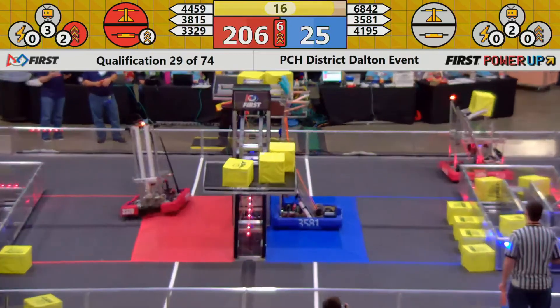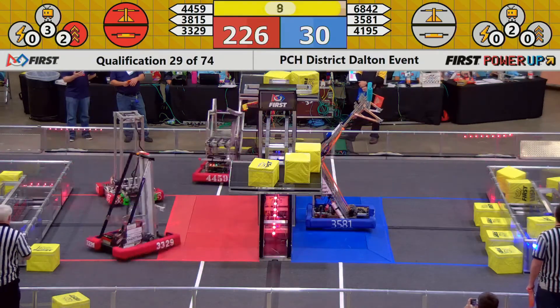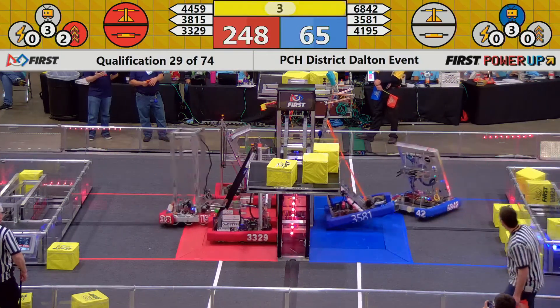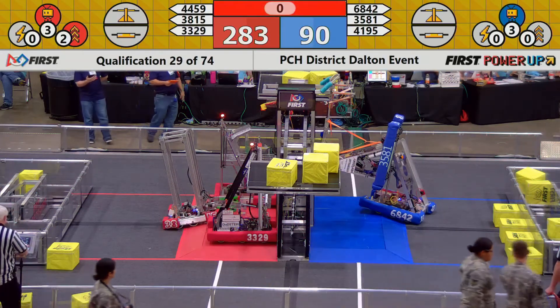Red boost — that's double the points. 68-42 loading that exchange area. Blue levitate. 35-81 up. Red levitate.